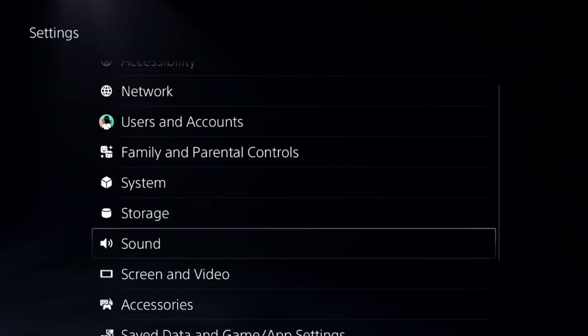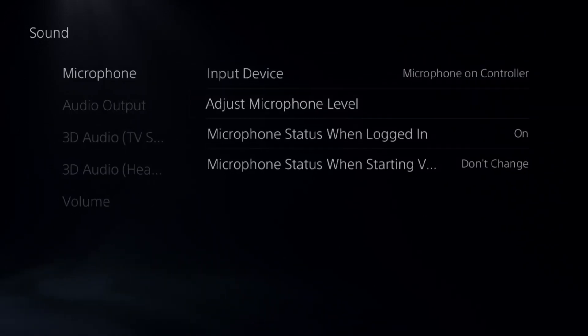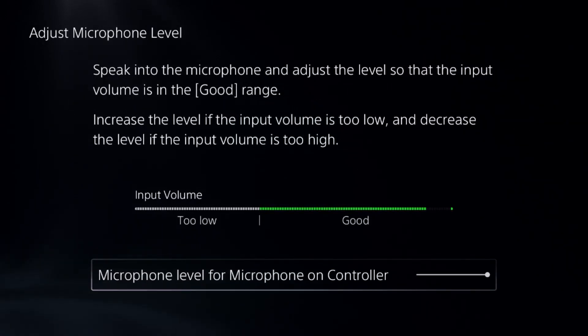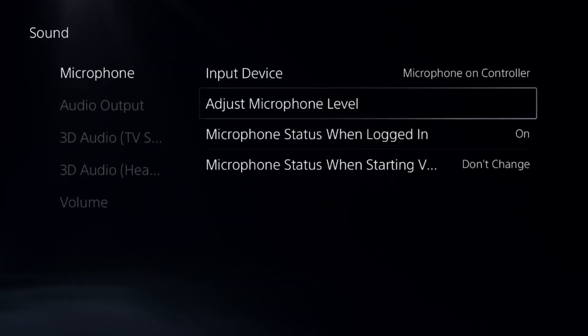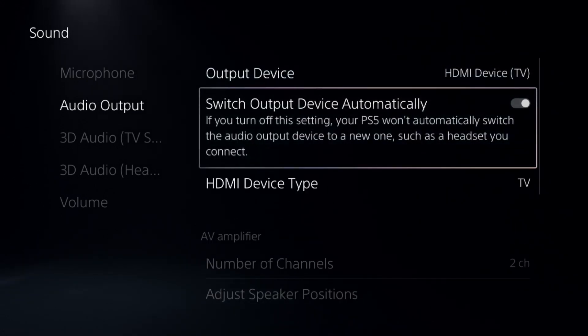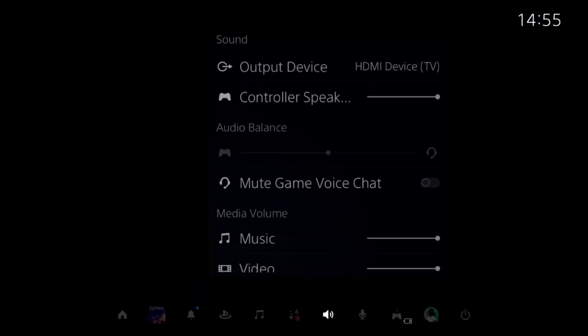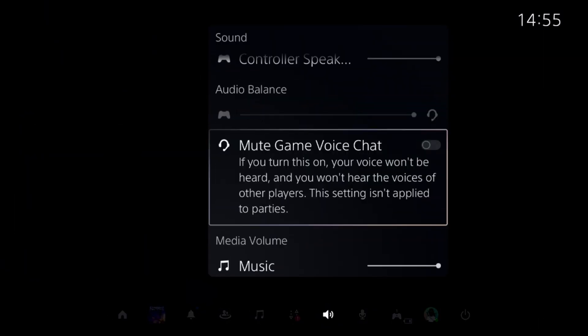From the Sound settings, set the proper microphone input device and adjust the microphone level so the input volume is in a good range. From Audio Output, set the proper output device and turn on Switch Output Device Automatically. Then press the PS button on the controller, go to Sound options, and unmute the game voice chat settings.